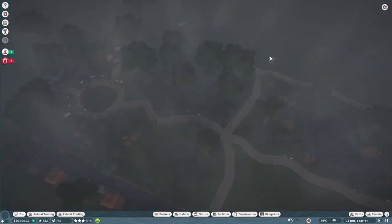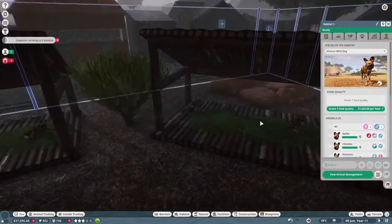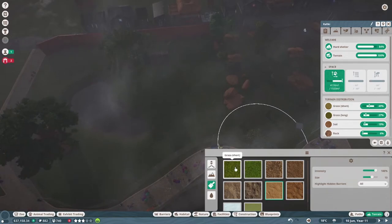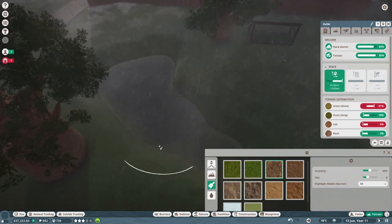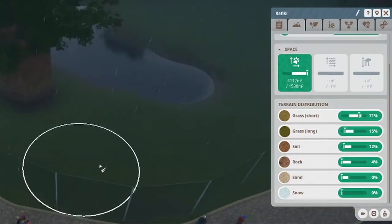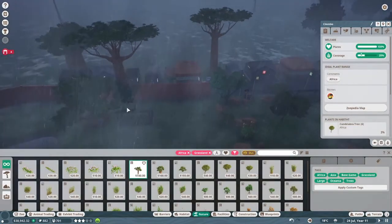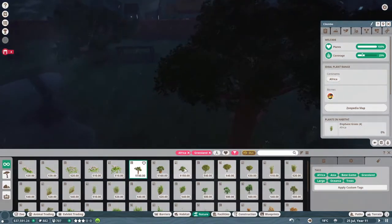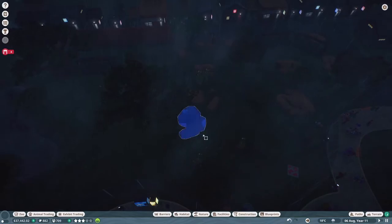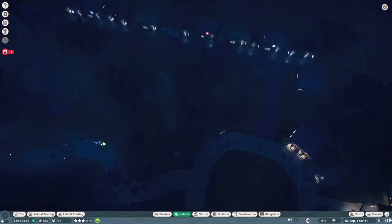Now we're going to change the habitat for our African wild dogs. They like a lot of short grass so I'm going to make sure the whole habitat has that, then add some light soil at low intensity. I think that terrain is all right for them. Their coverage can go up a little bit which is great, so let's get some more lovely trees - maybe some taller ones to add height - and some smaller trees too. That is looking good for the coverage. And these rocks I think I'm going to move around a little bit, and whilst we're here we might as well look at some enrichment for them as well.